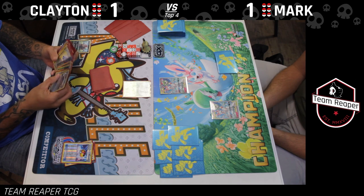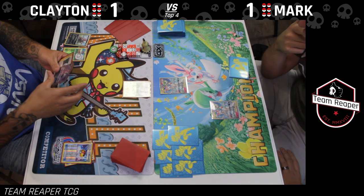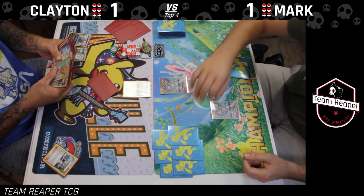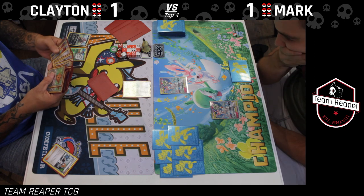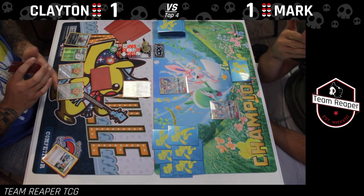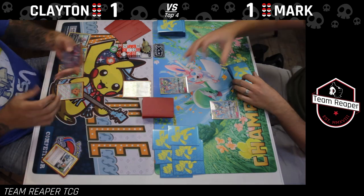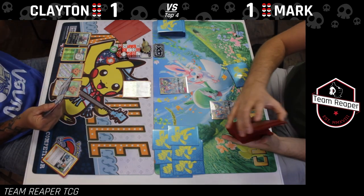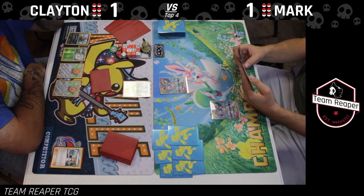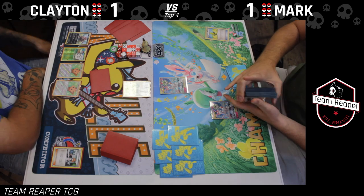I have to take the first prize — I depend on this deck letting the opponent get down to one prize left before locking them in. Best case scenario you fill your bench, have Zorark GX active, and two-shot something. But he only needs three energy and a Choice Band to knock out Zorark so that's not ideal either. I really want to get Lillipup down, Rare Candy into Stoutland, and establish lock almost on turn two. Mark plays a Max Elixir — he's turn two. He whiffs the Max Elixir.